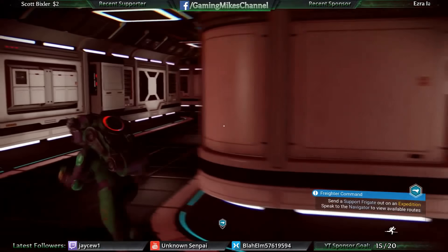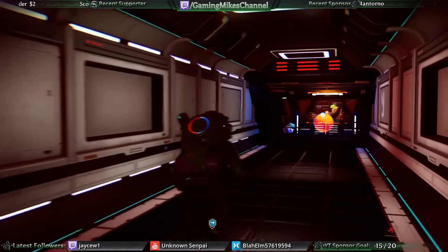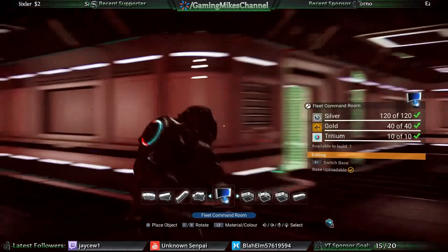Where does it want me to go? Mission control room? I built the room. Like I said, it's bugged and it didn't teach me the fuel recipe. Maybe it'll work now. Let's see if it works this time.